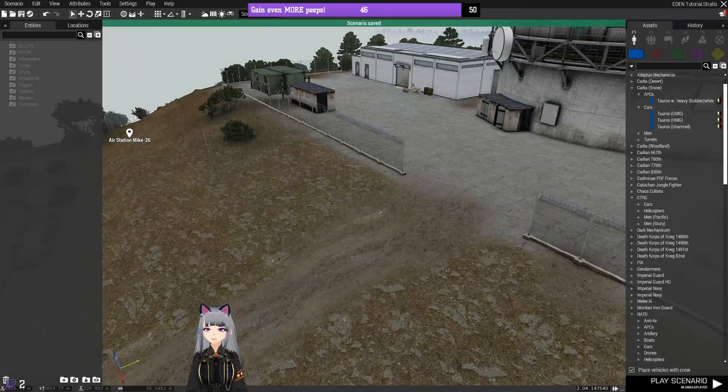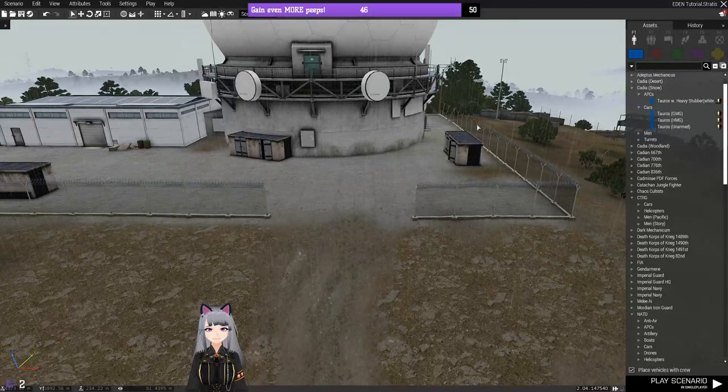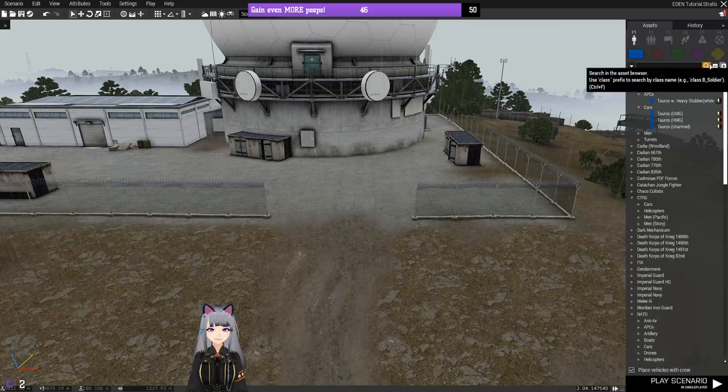Now let's talk more about the left and right menus. The left menu you'll probably use less — it just shows what's placed. The right menu is more important. We've covered Blue Force, OpFor, Independent, Civilians, and Props as individual objects — but that's only the first category.